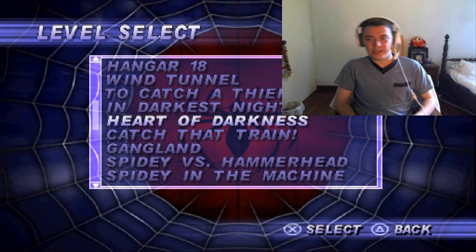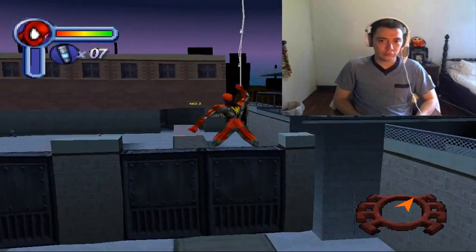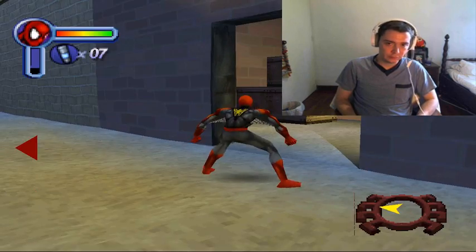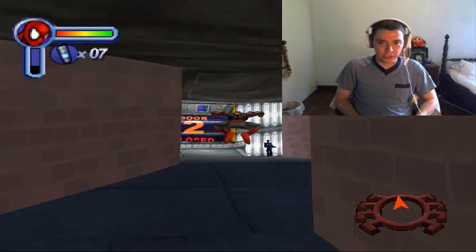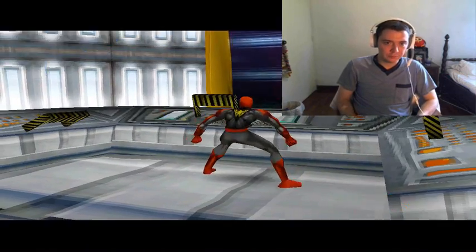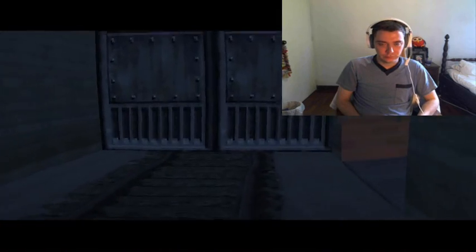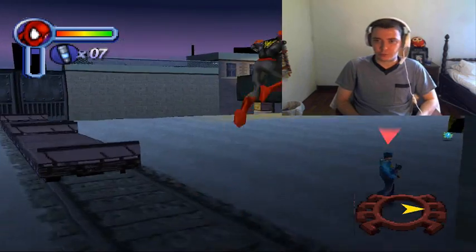Bueno amigos, llegamos al onceavo nivel: Heart of Darkness. Aquí lo debemos hacer en Normal. Esto es un poco difícil porque hay que activar las seis palancas. Vamos a hacerlo rápido — venimos primero acá. Después de activar las seis palancas tenemos que ir detrás de un tren al final. Activamos la primera, la segunda, la tercera. Lo importante es simplemente activar las palancas.